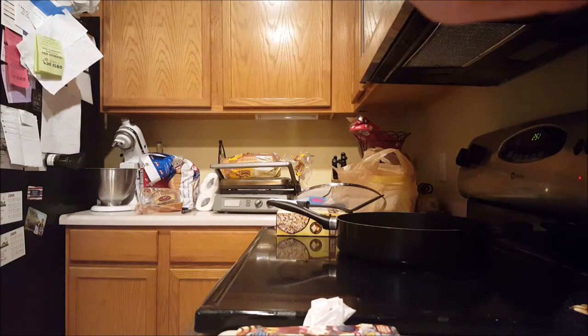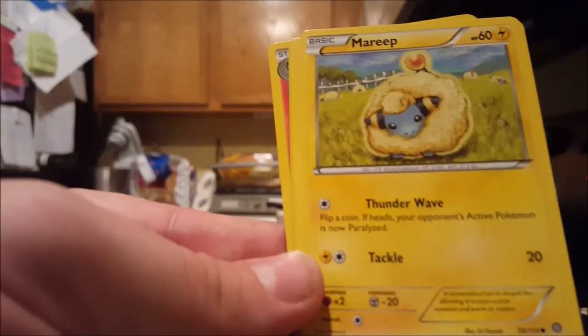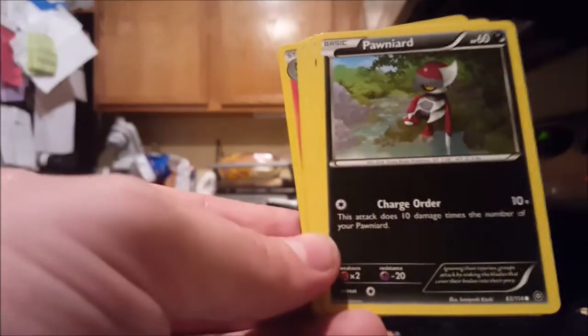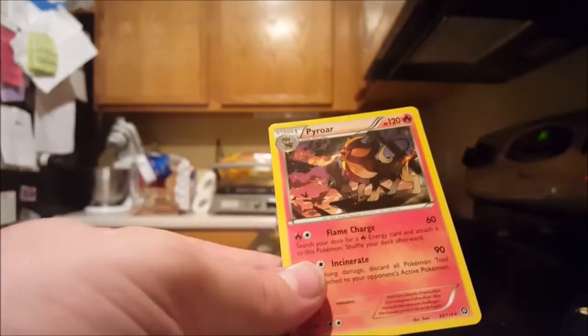Alright, pack number five. We got a Burmite, a Merry, Klink, Seedot, Ponard, Persian, Azmeral, Dewott, Dewott Reverse, and Pyroar non-holo.